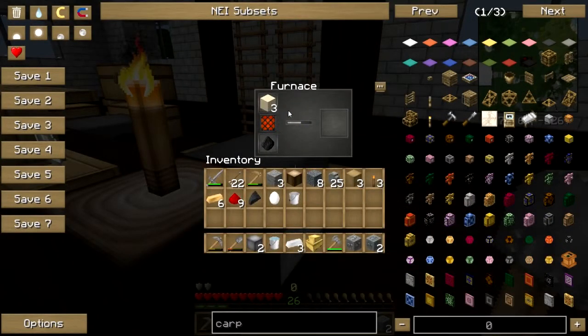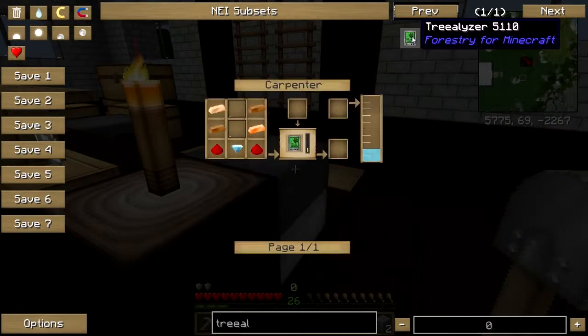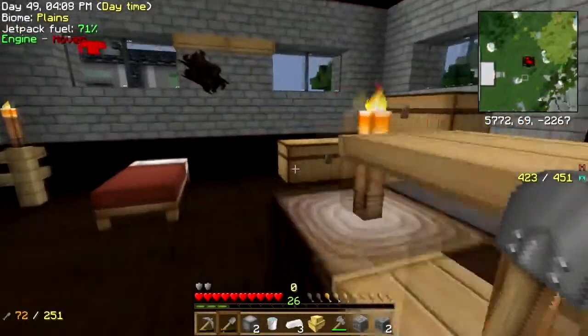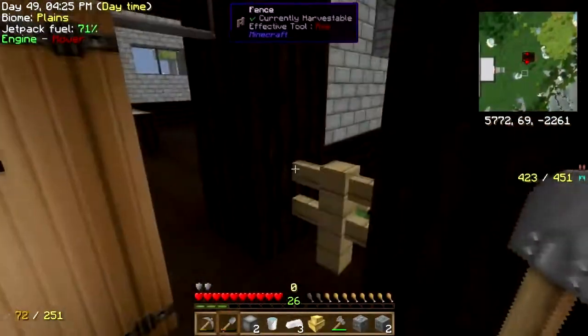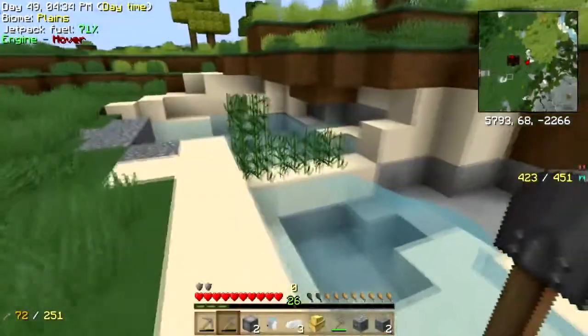Six bronze, two glass, sturdy casing - that'll make my carpenter. Then I'll need to go back downstairs. The tree-alyzer requires four copper, one diamond, two redstone, and two glass... plus panes. Oh poop. I've got the diamond, I've got redstone, but I have zero panes.